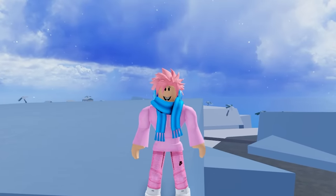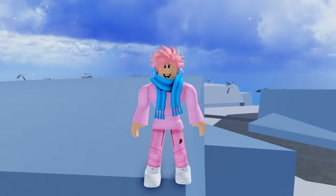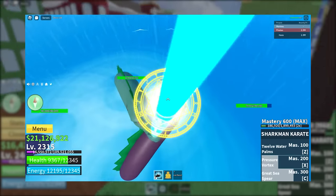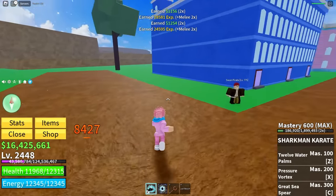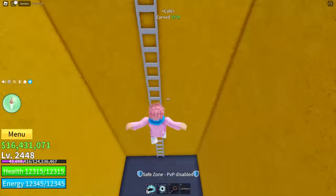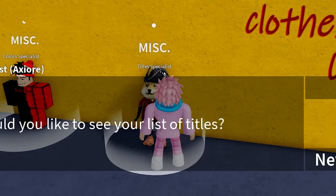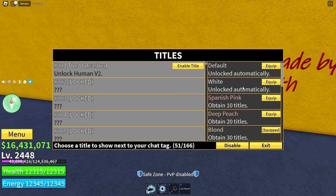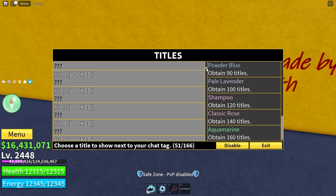Another benefit of getting to the second sea is that you unlock the ability to equip titles. Some titles look really badass and you definitely want to get your hands on a bunch of them. You can get titles by doing various things around the game like killing bosses and even some YouTubers. To change your titles, head over to the café, collect the chest, go down to the secret room, and there should be a funny-looking dog-penguin person. Talk to him and you can see every title in the game and which ones you can equip. The better the title you have equipped, the more other players know what you're made of.